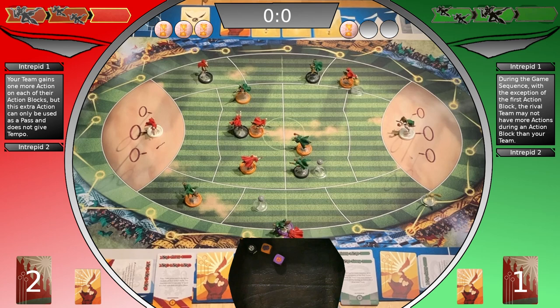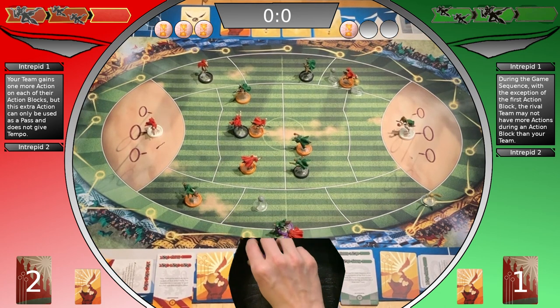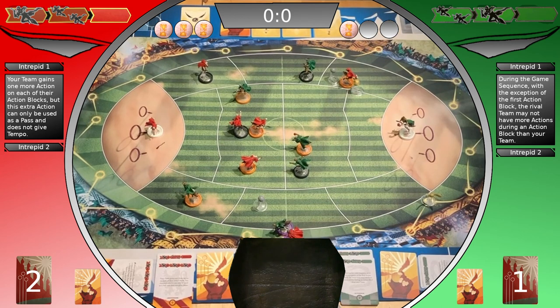All action blocks completed. Bludger movement — Slytherin is the defending team. Try to hit the chaser with the coffin. Maneuver reaction — successful. Gryffindor bludger tries to hit the already stunned player. Maneuver reaction — successful. Tactical cards are discarded.